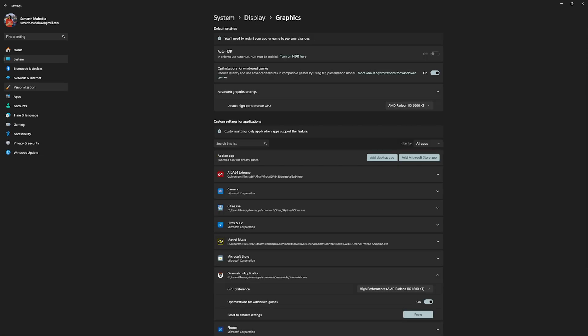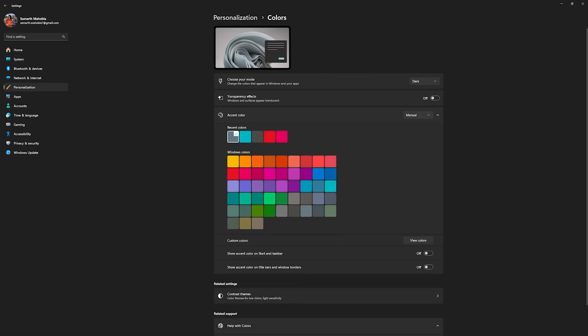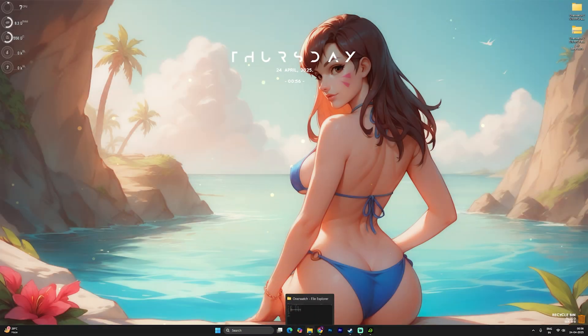Head over to Personalization, click on Colors, and find Transparency Effects — turn that off. This will disable transparency effects on your Windows settings and Windows applications.